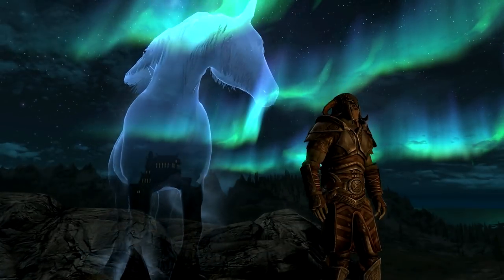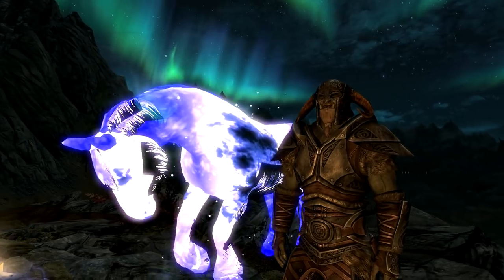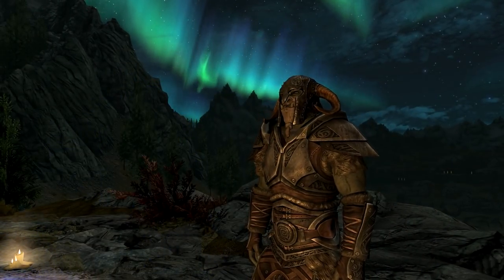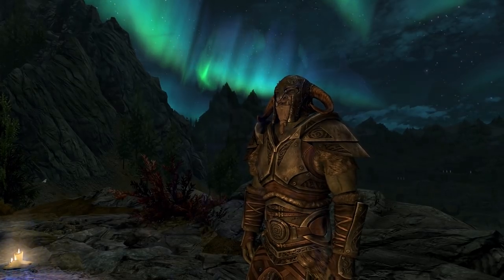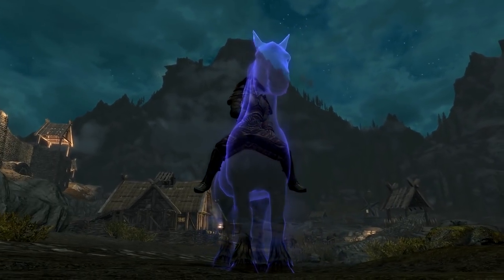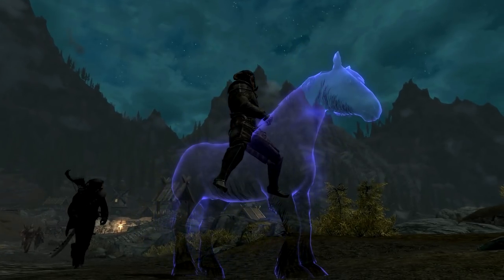One of the other very useful things about this is when you finally get off the horse, it just disappears a few seconds later. So it's not going to attack with you, it's not going to run off. You just summon it again when you need it. And if for some reason blue is not your thing, you can get it in purple. You can actually get a custom paint job for your horse.